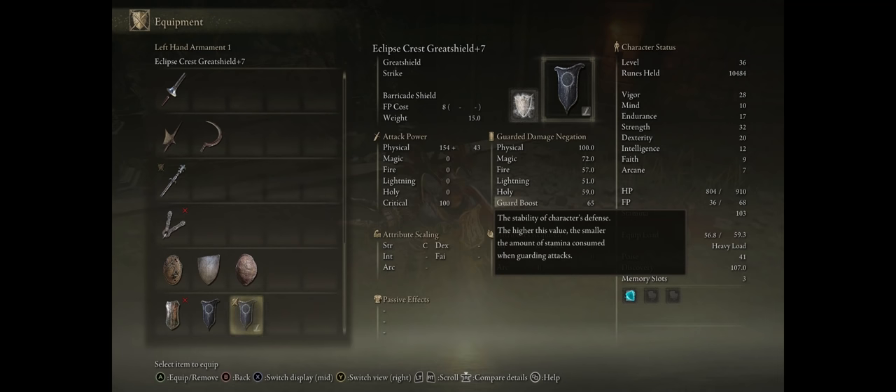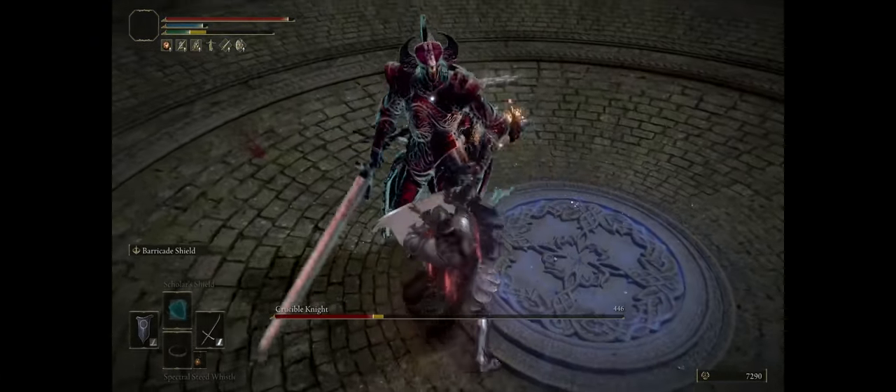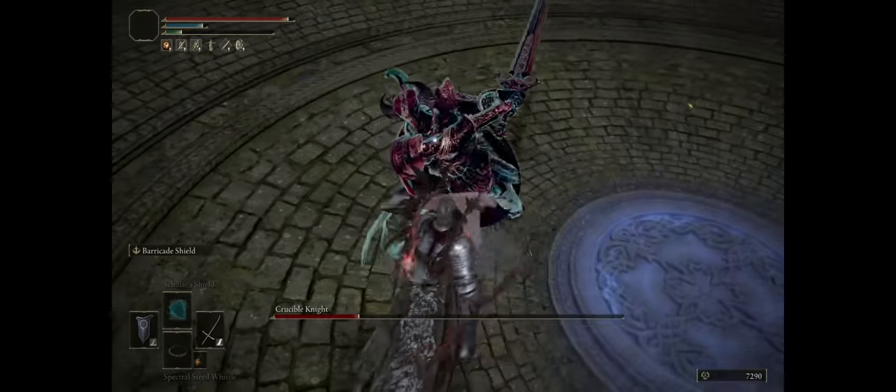Every shield has a guard boost value. The higher it is, the less stamina you'll spend whenever blocking the enemy's attacks. This appears to be percentile based, so if you manage to reach 100 guard boost, blocking the enemy's attacks won't cost you a single point of stamina — so you have what is pretty much infinite blocking. And it is what our build will get very soon.